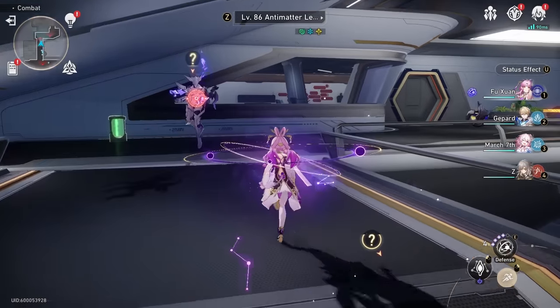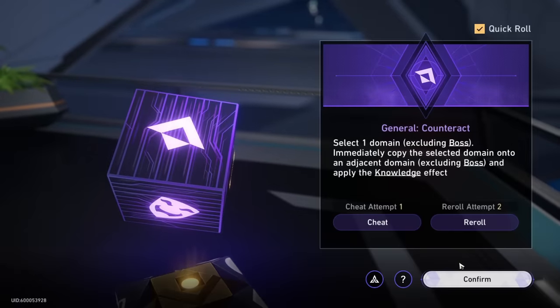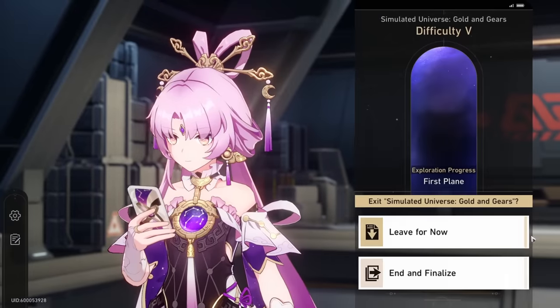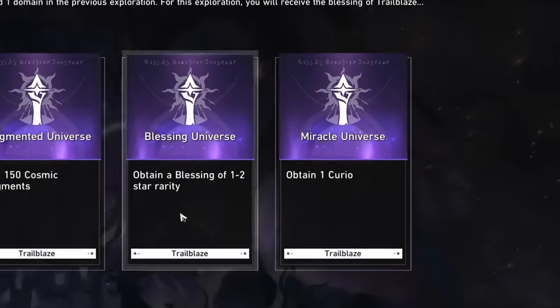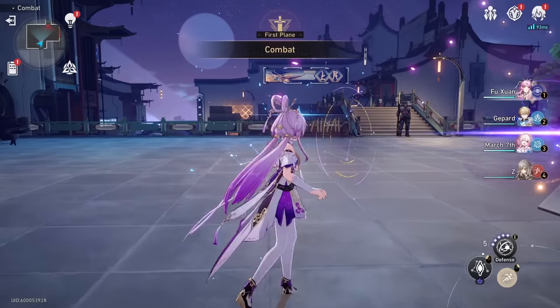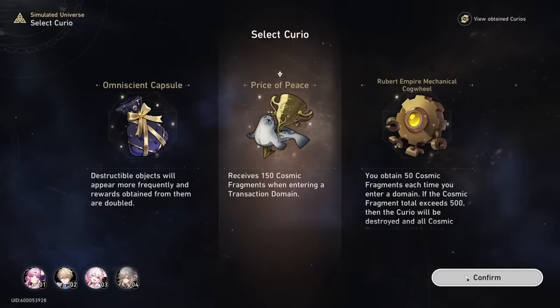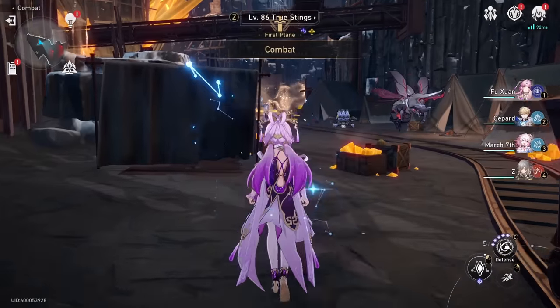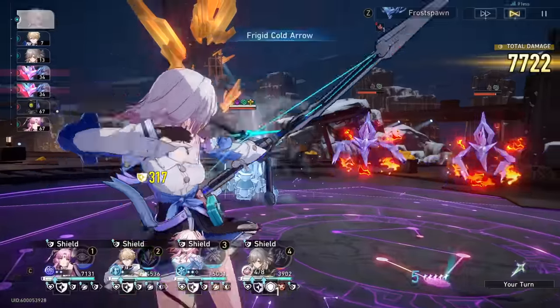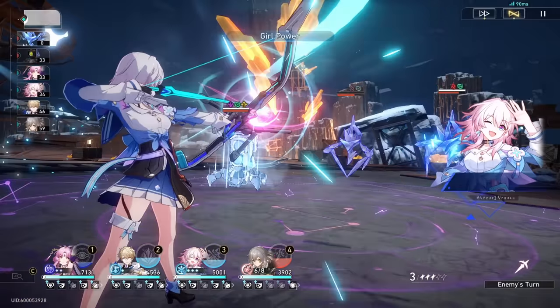Curio: Price of Peace please — no, we don't get it. So for example, if you didn't get the Price of Peace at the beginning, you can just go to the final enemy, defeat them, go into the next domain which will reset your curio. I'll finalize and restart — that should give me the curio again. We enter, we can now select the curio... hopefully this time we get it — we don't. I'm gonna repeat that process. Oh there we go, it exists! See guys, it's just that simple, you just gotta roll the dice a few times.